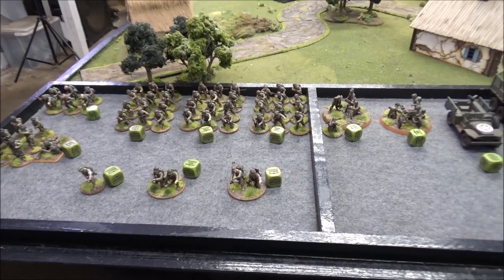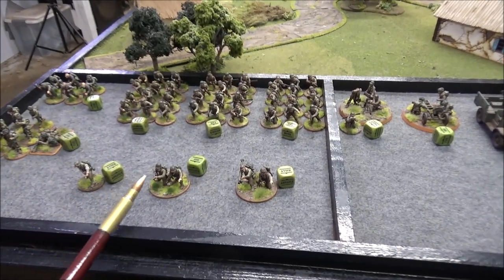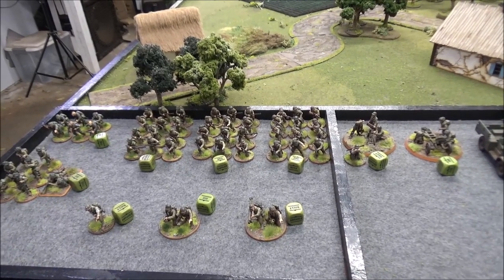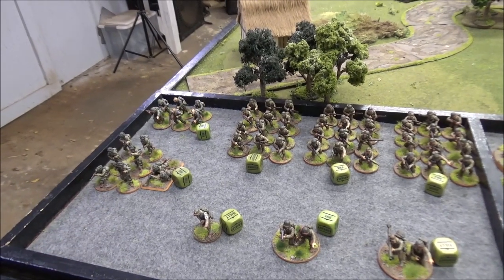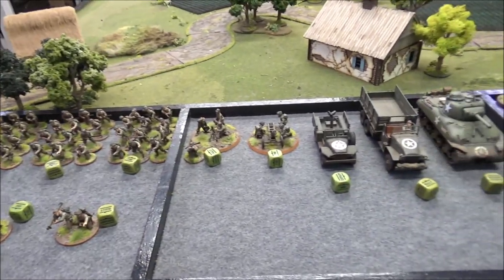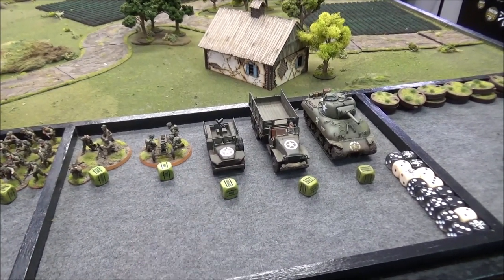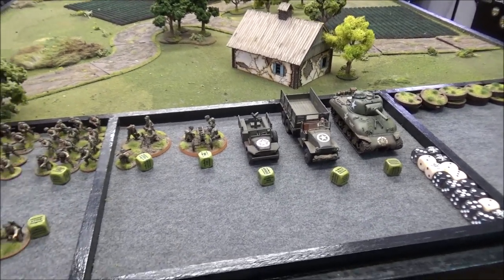I'll be playing the American forces — 1,195 points, 13 order dice. I have a regular lieutenant with a man, submachine guns, a veteran bazooka, and a veteran medic. There's a platoon of three regular line squads: full squads of 12 men each with two BARs and a sergeant with SMG. I'm also bringing a six-man Pathfinder unit and an eight-man late-war paratrooper unit — both stubborn veterans, with a light machine gun in the paratrooper squad. Support includes a regular medium mortar with spotter, a light howitzer with gun shield upgrade, a three-quarter ton Dodge with pintle-mounted machine gun holding eight men, a one-and-a-half ton truck with machine gun, and a 105 Sherman.